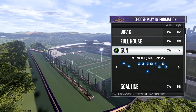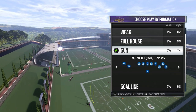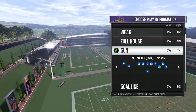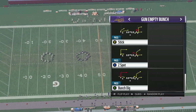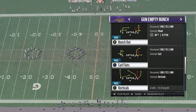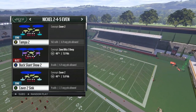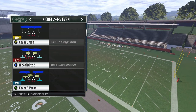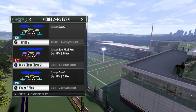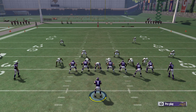With that being said, let's get into the video. Gun empty bunch out of the Vikings playbook — we've been using a lot of plays out of this formation, it's very good. This is the last play we're gonna use before we jump into another playbook. Bunch out is good against pretty much every coverage, but I like it most against buck slant and all those zone cover 3 blitzes.